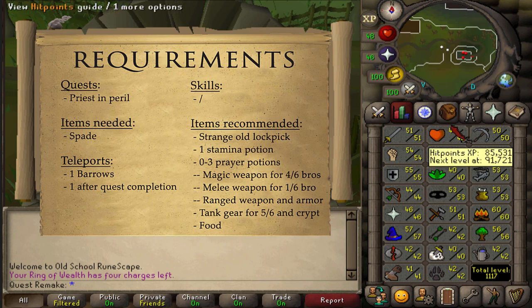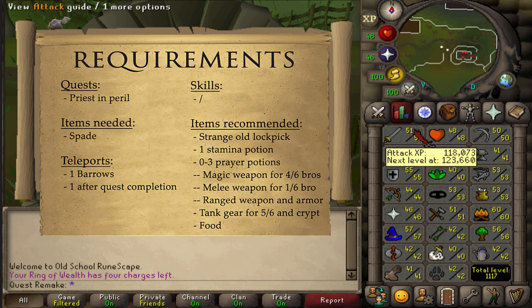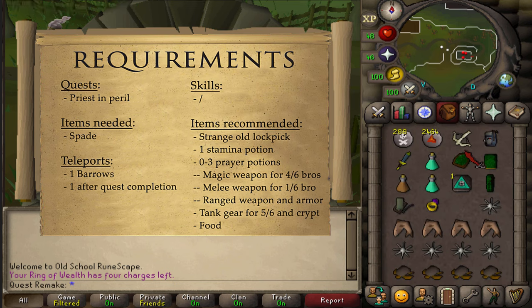Items needed: simply a spade. If you don't have a spade you can grab one at the mini quest start. For the recommended items: one Strange Old Lockpick if you want to skip the entirety of the Crypt Maze. One stamina potion should be enough, and between 0 and 2 prayer potions depending on your stats and weapons.